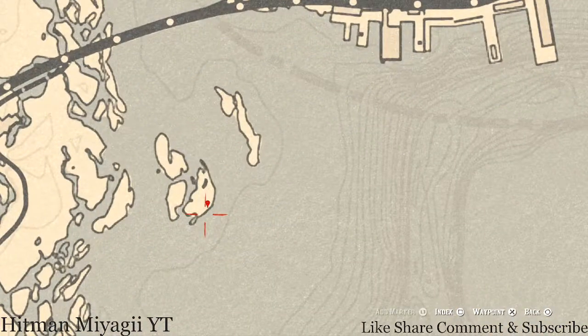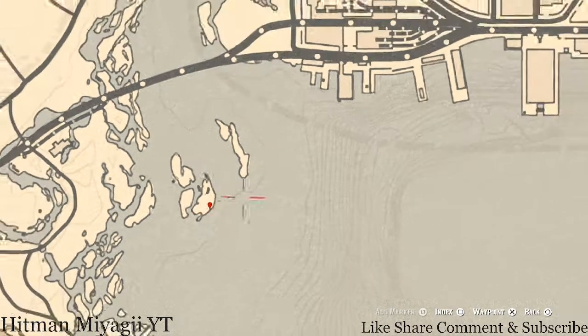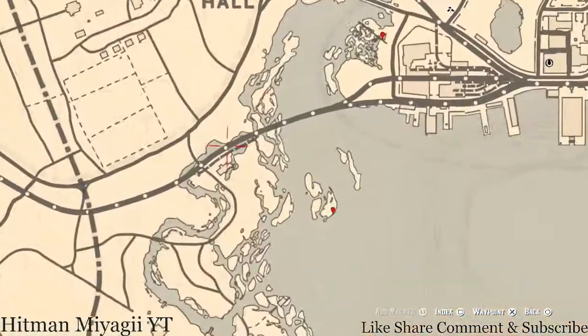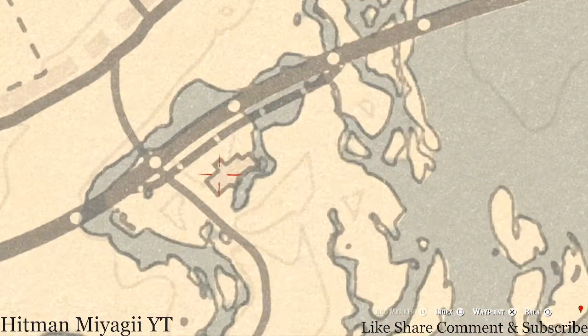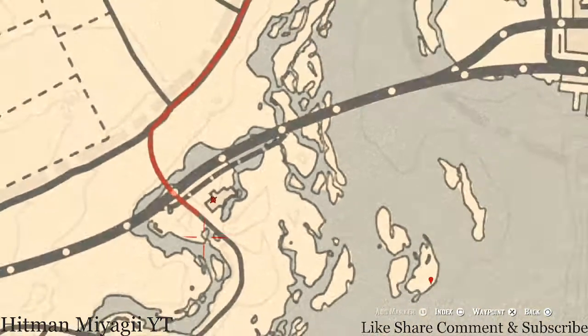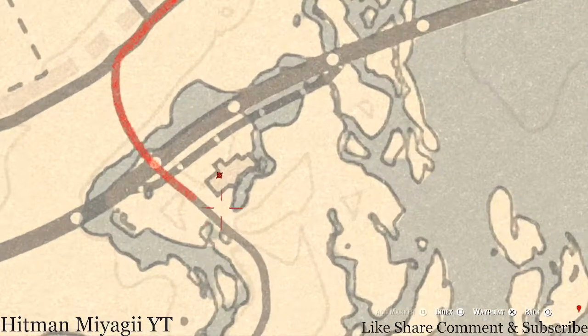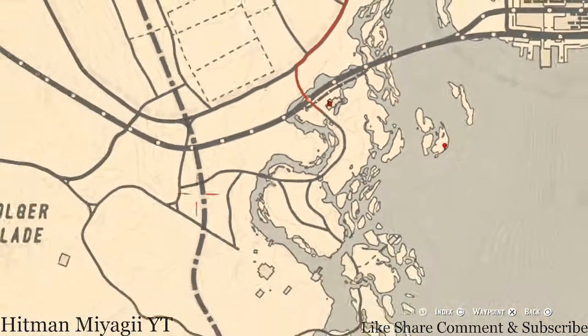Down here at the next marker is a Cardinal Flower. The Cardinal Flower spawns over here each and every day and it helps me personally indicate exactly what cycle the flowers are on - which today is cycle 6. There's one more thing inside before we leave this area: at this location inside this building, come over here with your metal detector and you'll get a prompt to dig up a random jewelry item. I cannot tell you which one it is because it is randomized.